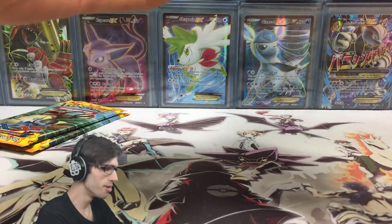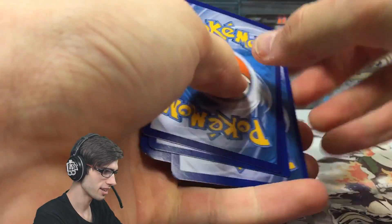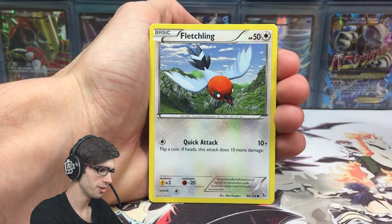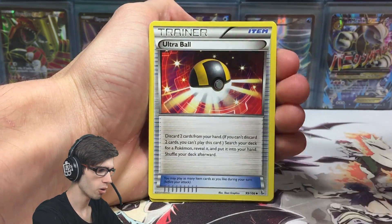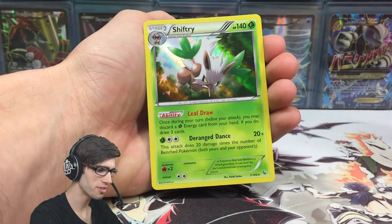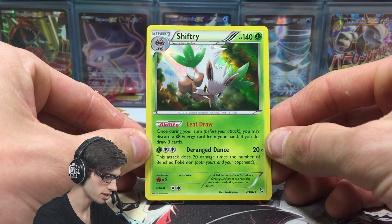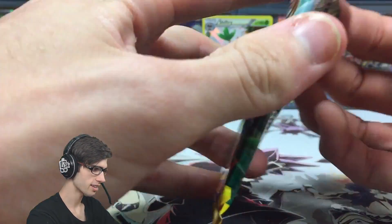Anyway, moving on from that dopey Furret - we've got a Bergmite, Stunky, Geodude, a Fletchling, Pyroar, Blacksmith, Luvdisc, Ultra Ball, a Torkoal Reverse Holo, and a Shiftry Holo. We've hit something you guys - it's got 140 HP with the ability Leaf Draw and the attack Deranged Dance. That can chill at the back there and let's go on to the Kangaskhan pack.